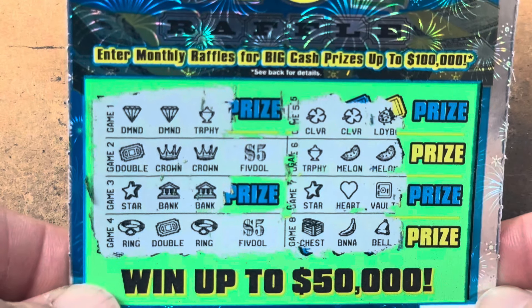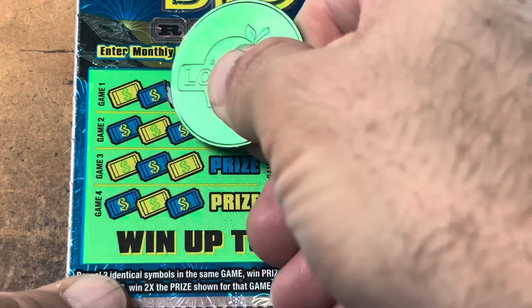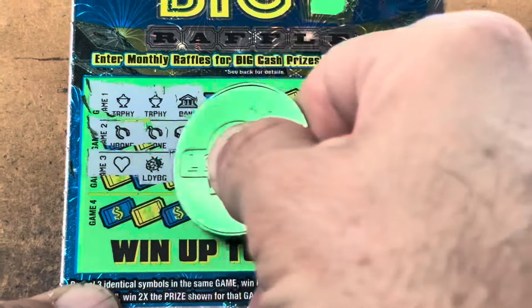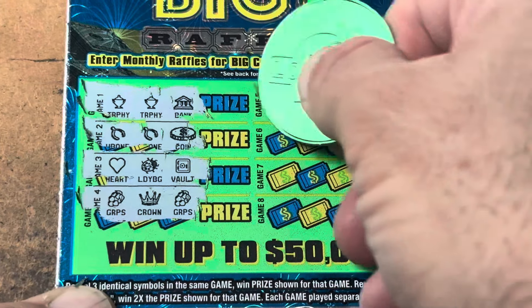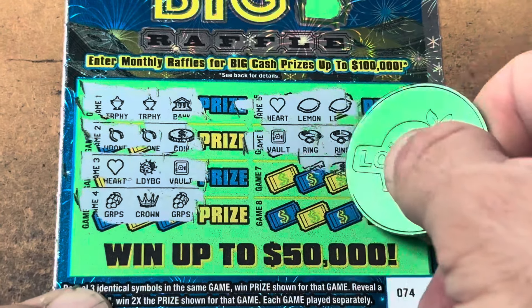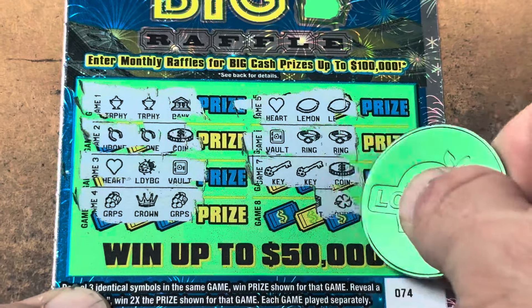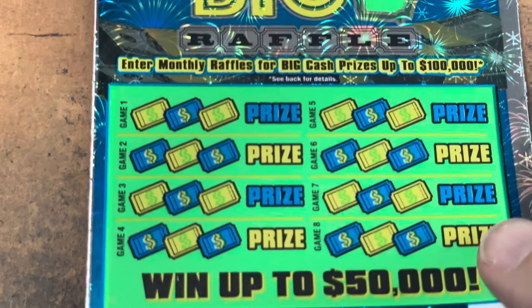Check that out y'all, $20! I'm telling you the low boys are paying. Ticket 74, let's see if we can go back to back — trophies, wishbones, wishbones — nothing there. Grapes, lemons — nope it's a heart, they tricked us. Rings, we got a vault with it — nothing there and nothing there. We couldn't go back to back, but I'm still in shock over that $20 winner.